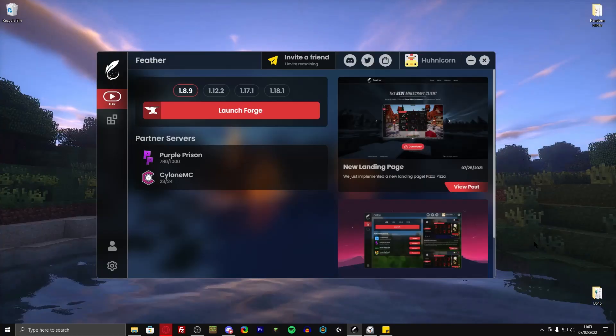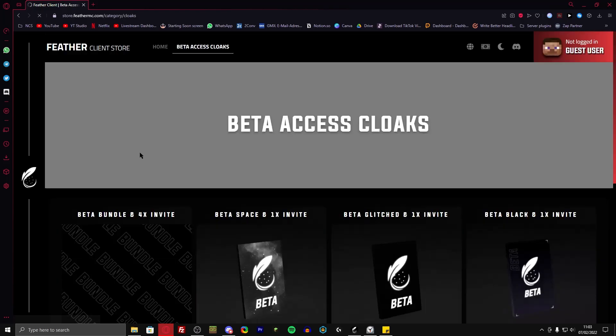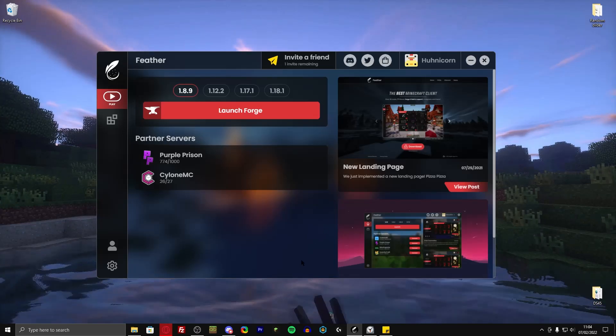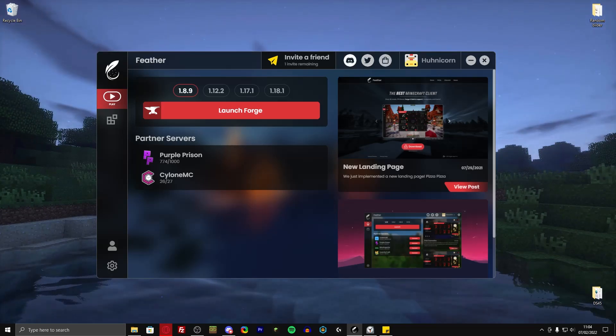This is what the launcher looks like — it's all still in beta. Over here they have a shop where you can buy yourself into the beta, which is what I had to do. There are beta access cloaks; you have to buy one of these four cloaks and then you'll get whitelisted to the client. It will be free in the future, but for now it's just for the beta because they don't want a huge storm of people using the client right now. Over here we also have their Twitter and their Discord.